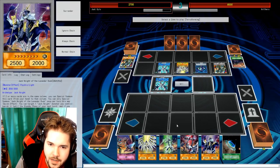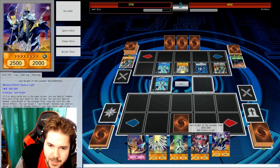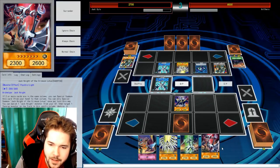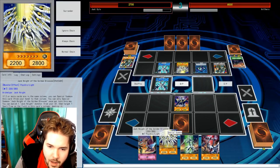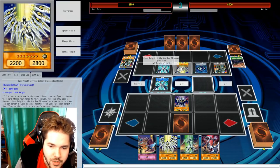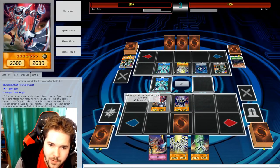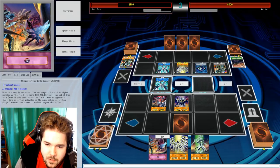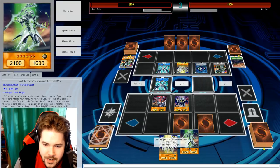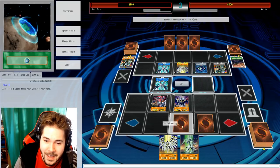Let me activate Terraforming first. Let me activate Lavender Dusk — what'll happen if I activate this? Banish one Jack Knight to search another Jack Knight. You can start with one with a higher attack then. Might as well, shouldn't I? Banish Golden Blossom, get another one with higher attack. Like the purple one that switches the movement — yeah, let's grab Cobalt.